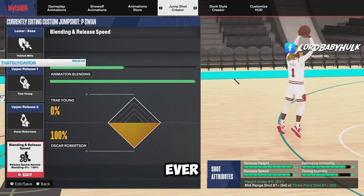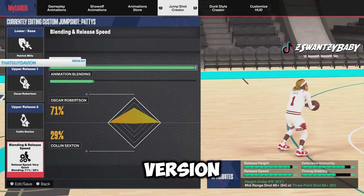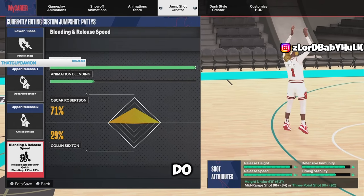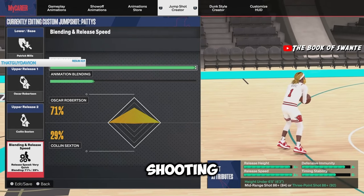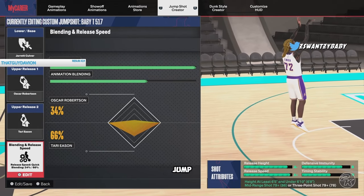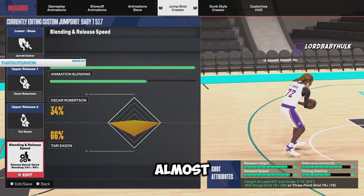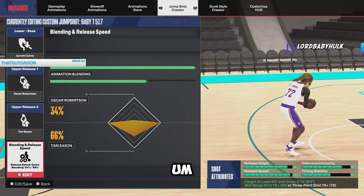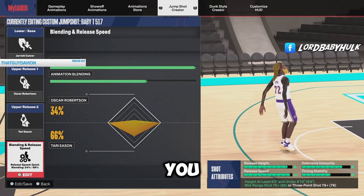Here's a faster alternate version - a little less slow, if you want more speed you can rock this. Oscar is definitely something you want because you want to be shooting over people. Now if you messed up your build or don't have an 87 mid or three-point, this is the best jump shot for you. People won't even know you're not using T-Mac - it's almost just as effective, got basically the same animation. You shoot over defenders, and you can get it with lower mid and three-point ratings.